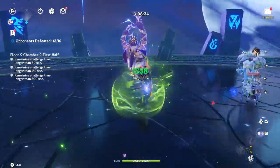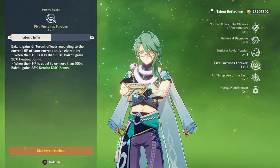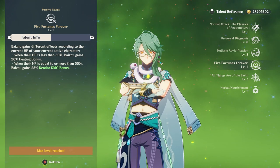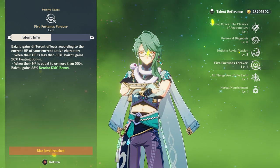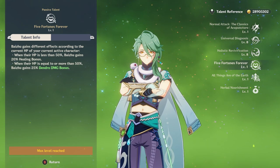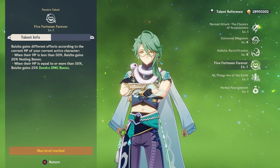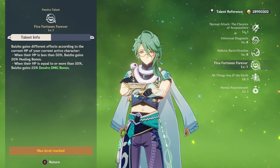Let's talk about his passives. Five Fortunes Forever — whenever your HP is less than 50%, Baiju gets a 20% healing bonus to help him heal faster. If your HP is more than 50%, you get a Dendro damage bonus. Since Baiju isn't going to go crazy with his own attacks, you run an HP-focused build, and when your active character has the shield up or after skill healing, characters going from low HP back up will benefit greatly from this.